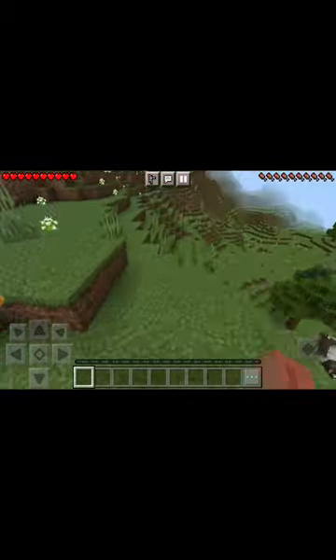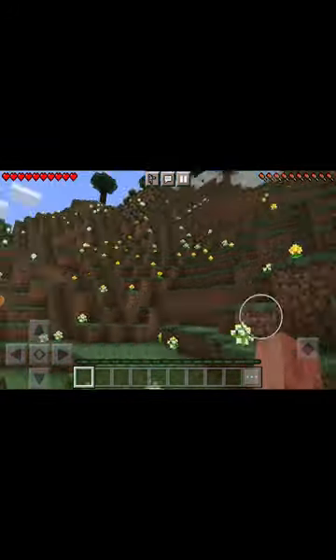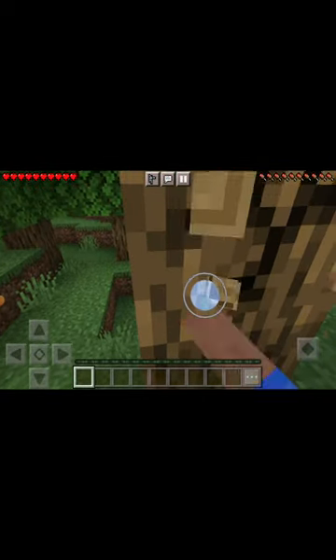The way to get iron: you have to get wood, then find stone, then go to a cave. Or you can mine straight down, but you could fall in lava. Then you get iron with your stone pickaxe and smelt it with your furnace.